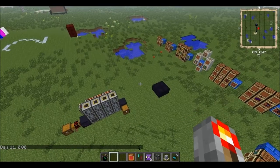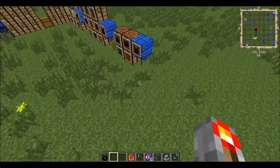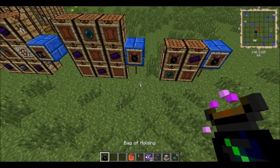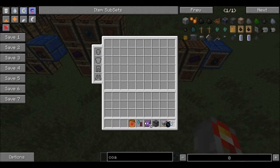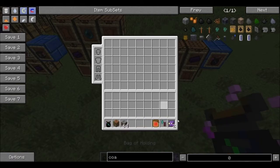I kind of rushed through the end there. Let me show you the bag a little bit more — it only takes the stuff to the left and rotates through, storing three columns inside itself. Watch the crafting table: the crafting table gets moved down, now it's stored, now it's out — it just rotates everything through. So it's a pretty useful item.